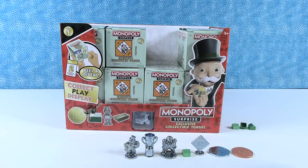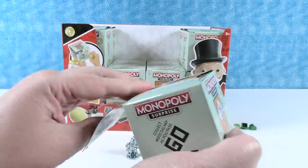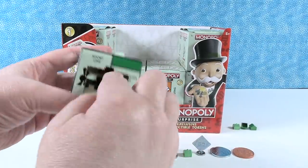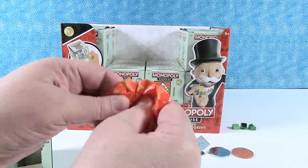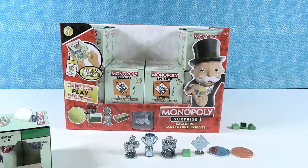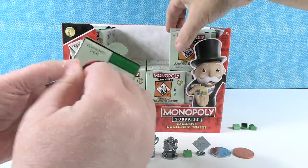The ones that are rare — ultra rare and super rare — are apparently harder to get, which is nice. Let's go ahead and open this. We have a five coin. I think I might have another duplicate pack here — we'll have to wait and see.